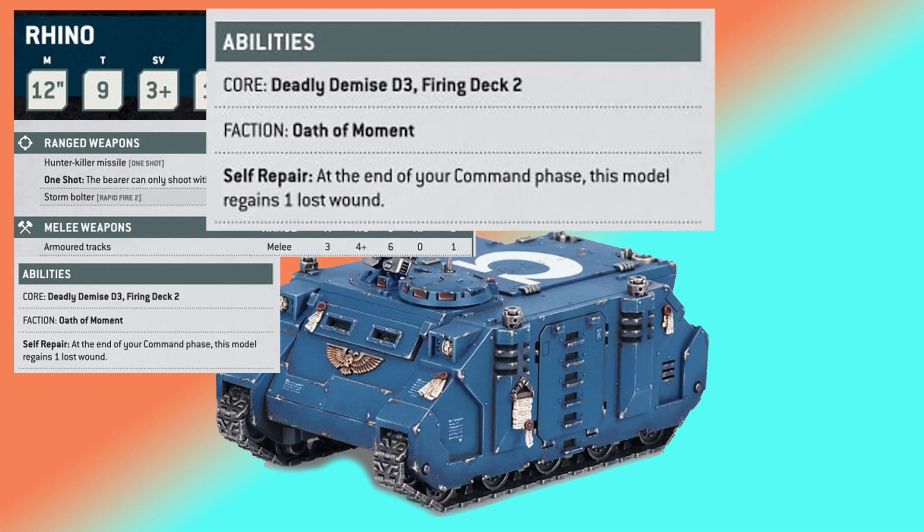We see two more core abilities that we haven't seen yet. First, take a look at Deadly Demise D3. Deadly Demise they've confirmed is essentially the explosion or death throes mechanic. On a 6, after it dies, you roll a D6, and on that 6, the following number — D3 — is how much damage you're doing around it. So explosions are not gone, death throes aren't gone; it's just been rolled down into Deadly Demise.